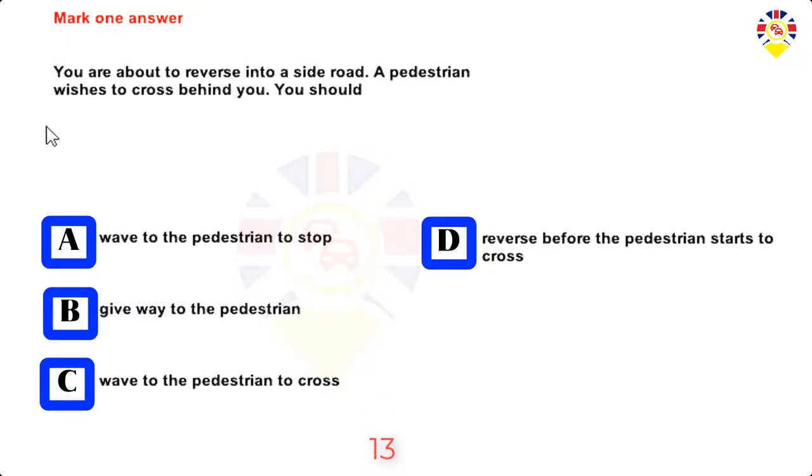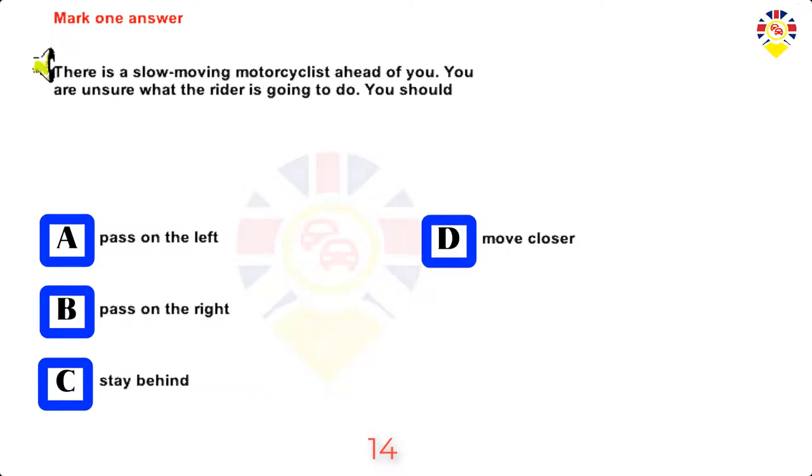Mark one answer. You are about to reverse into a side road. A pedestrian wishes to cross behind you. You should: wave to the pedestrian to stop, give way to the pedestrian, wave to the pedestrian to cross, or reverse before the pedestrian starts to cross. Answer: Give way to the pedestrian.